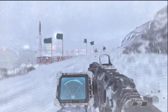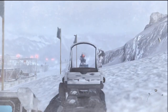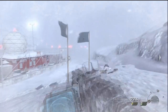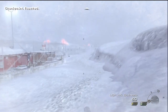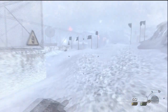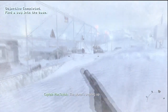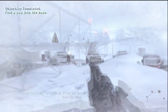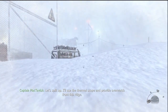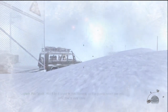Infiltrating the base. If you're going for the achievement to plant the bomb without killing anybody, you can kill these guys up here, and as long as you don't kill anybody up until the way you plant the bomb, then you're going to get the achievement. If you're wondering what I'm doing, I'm doing what's affectionately known as a bunny hop.